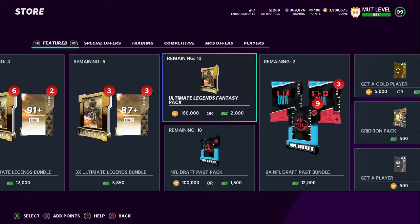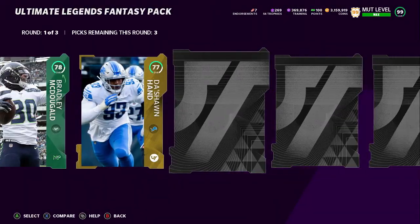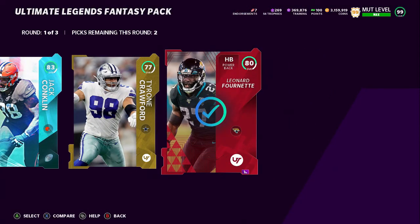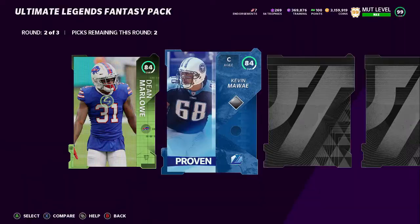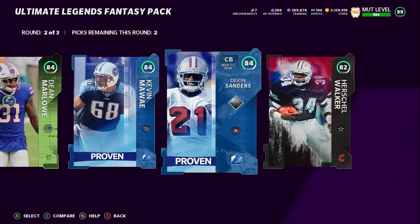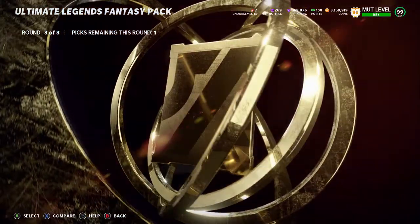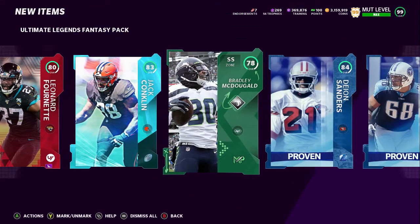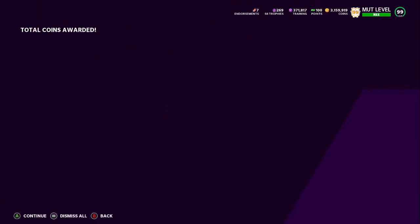I'm kind of excited — hopefully we can pull something good, although to be honest I never really pull anything good when I open these. I'm not gonna go crazy and open all of them because 1.6 million coins is a lot for next to no return, so we're probably gonna open up four. Nothing in the second round — this is exactly what I'm talking about. We do get rings here though — please be Montana — and it's just a 96. That's probably only 50k we're making back. I'll probably just end up quick selling all of this.